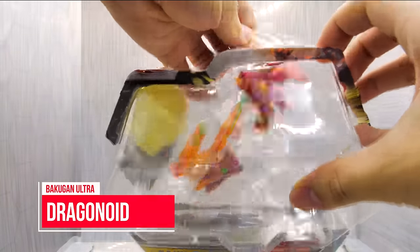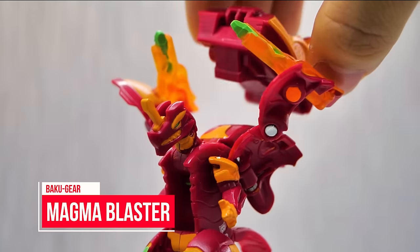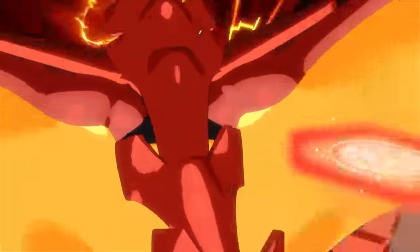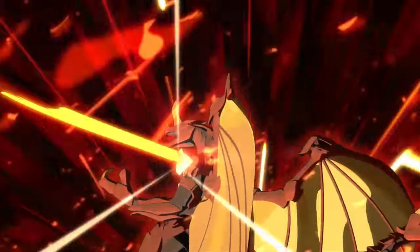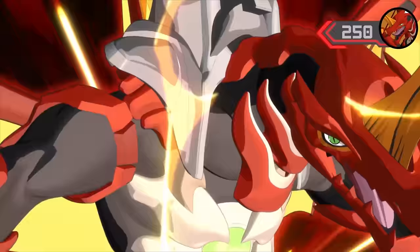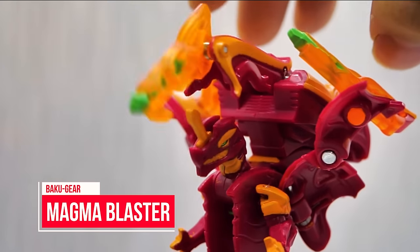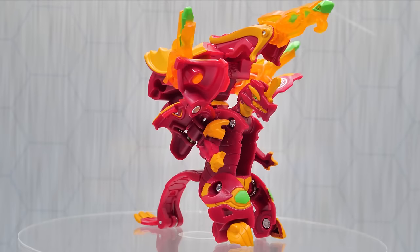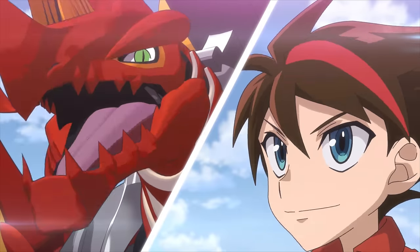Naturally, the first we gotta check out here is Dragonoid Ultra. Dan's classic partner is back in a new Ultra form that works beautifully with his Flame Cannon Bakugir. 900 B-Power and a 200 B-Power Bakugir makes him a total beast with 1,100 B-Power in total. I think this'll work, Dan!